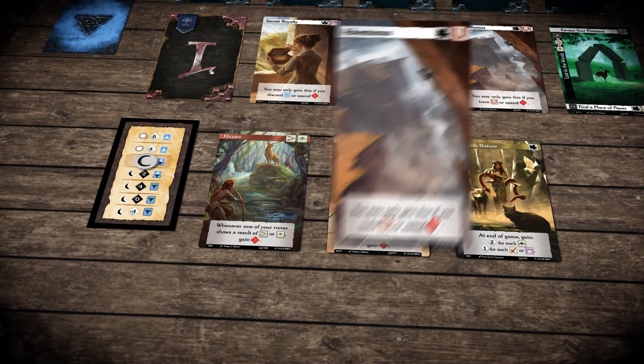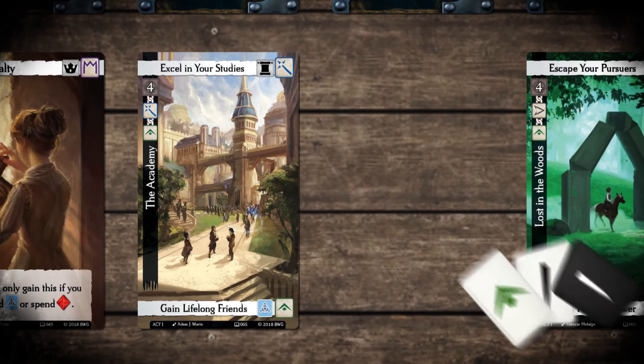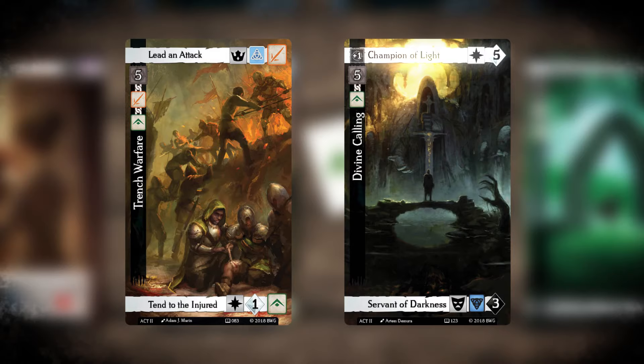Over the course of the game you'll acquire story cards. Traits give you an immediate benefit. Challenges must be overcome — cast the runes to see if you succeed. Every challenge presents a choice: do you choose the path of strength or wisdom?